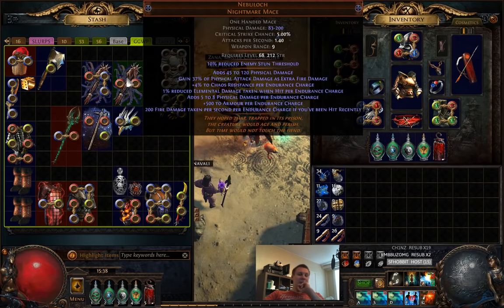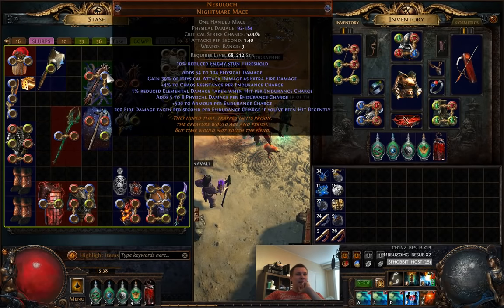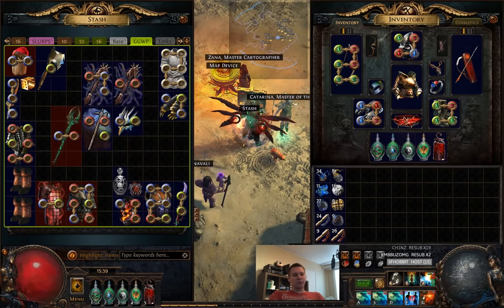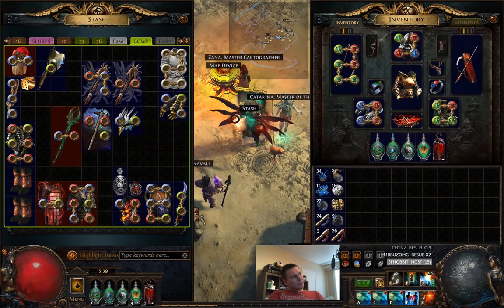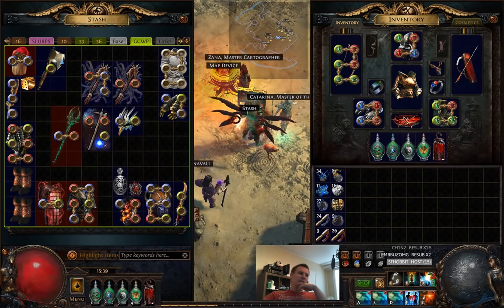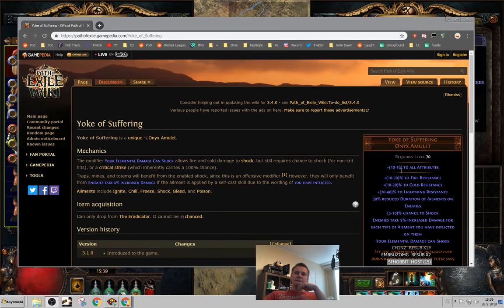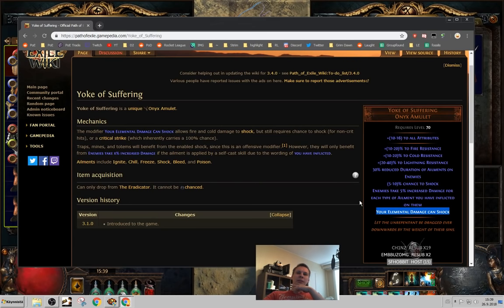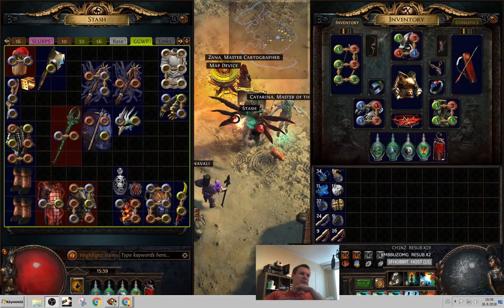I got my second Nebuloch yesterday while trying to get — I'm still farming for the Yoke. It's a unique amulet from the Lightning Guardian that allows elemental damage to shock, so my cold damage can shock. That's a pretty massive boost to my damage. So I'm still trying to farm that.